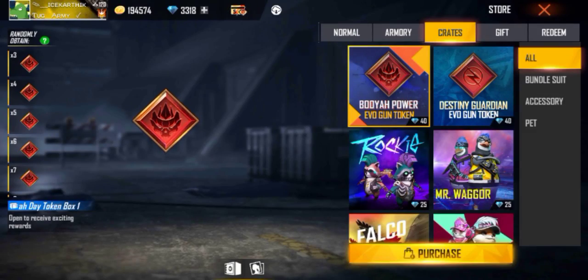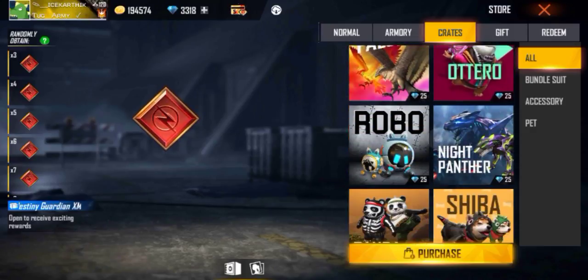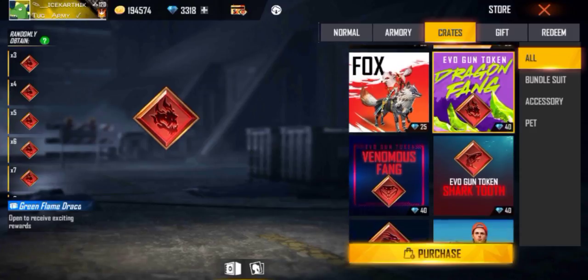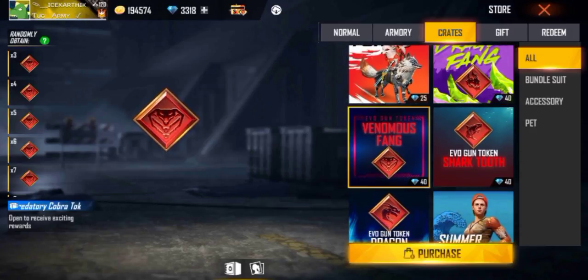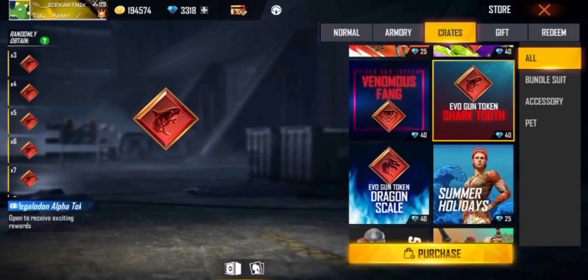If you want to add one and a half, you will be interested in Evo Guns in Free Fire. So first, Evo Guns is AK — that is AK, all UMPO, whatever. Starting with Evo Guns level-up — it is shocking.